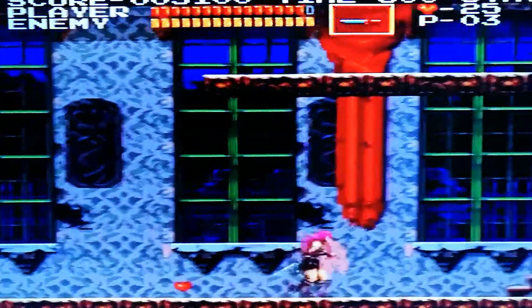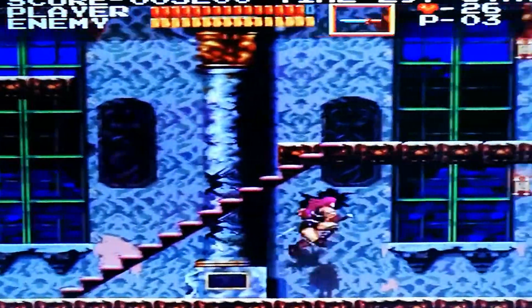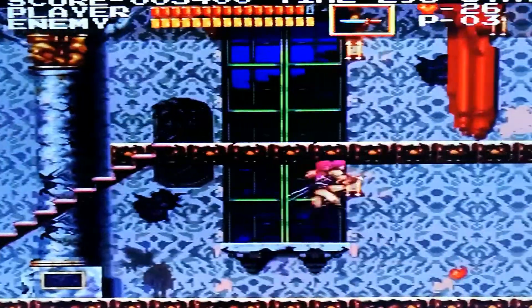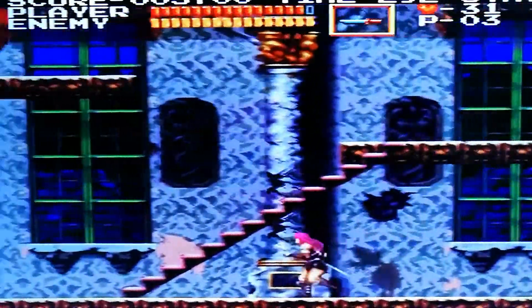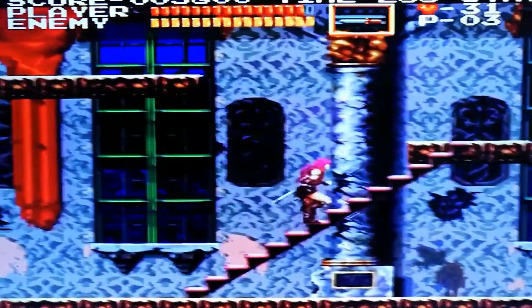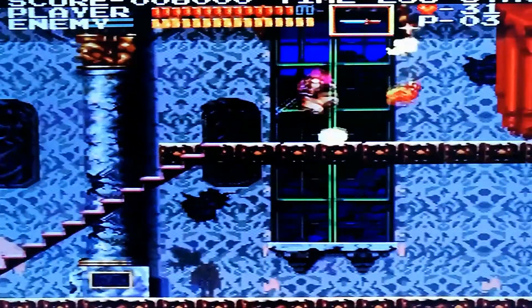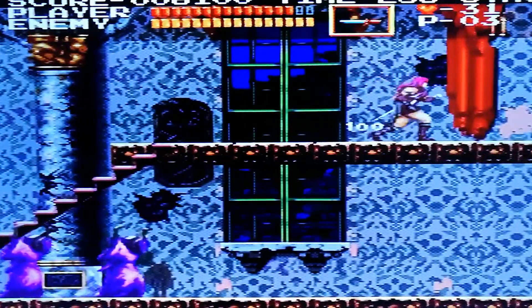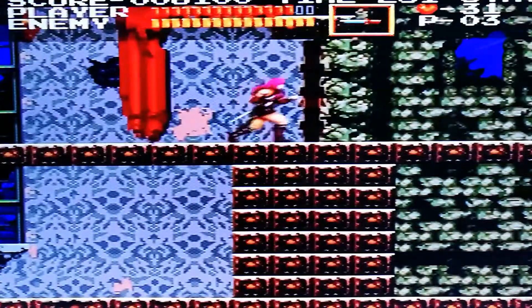The baddies are pretty linear — after a few playthroughs you know where they're coming from. The hearts you collect, and then at the end of the level when you've finished the stage, the more you have the more score you get. This gets you extra lives, which is good because you do need a lot of lives on this game.